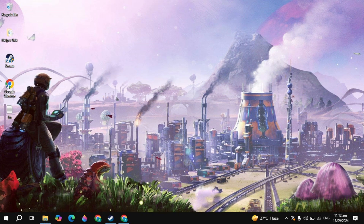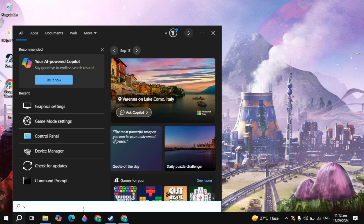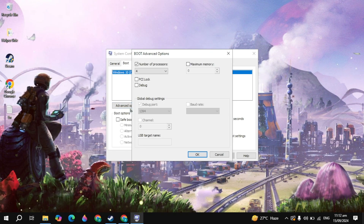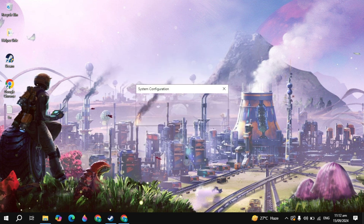Now we are going to increase the number of processors so that when the game needs more CPU to run, the maximum number of processors will be used. Go to Windows search and type 'system configuration' and open it. Go to Boot, then click Advanced Options. Check the box for 'Number of processors' and select the maximum value you see — whether it's 4, 8, 16, or any other value. Click Apply, then OK, and restart your PC to apply these changes.